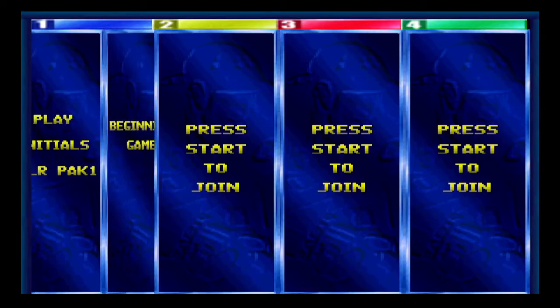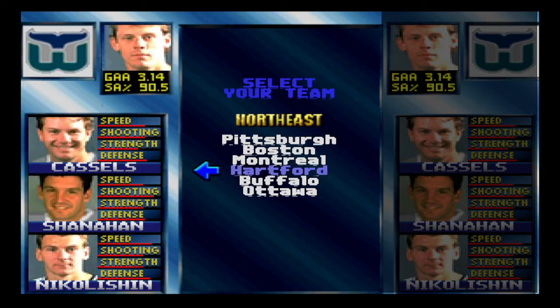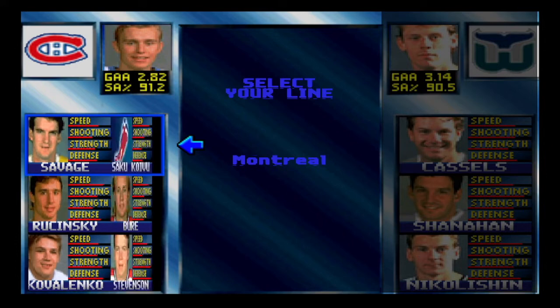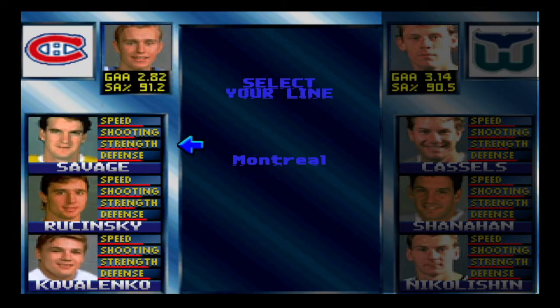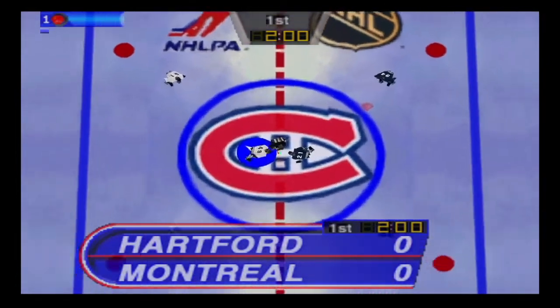Let's start a game. I promised to play as a Canadian team, so here we are — Montreal. I don't know how to choose the opponent team if it's possible. Looking at the roster I can see Sako Koivu from Finland — he was a cool player — and also Damphousse, who was a good player too. We'll play against Hartford — easy win for Montreal, I think.